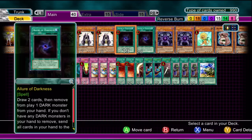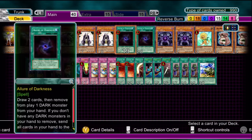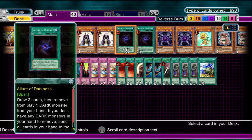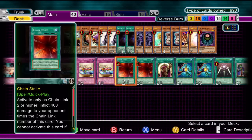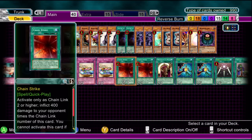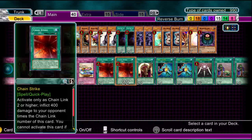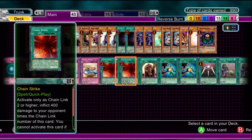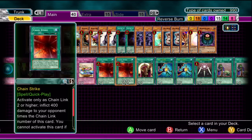Spells: we have two Allures of Darkness, because that's the most you can have. Notice that most of the monsters in the deck are Dark, so you're going to be hard-pushed not to find a monster to use this with. Definitely run those. Two Chain Strikes — at chain link 8 it can cause mega damage. At the very least it does 800, that's 10% of your opponent's life points already, and you can chain them to each other. Definitely run those.